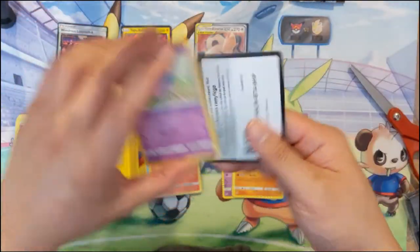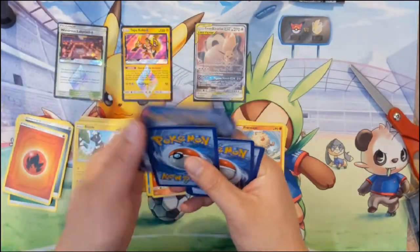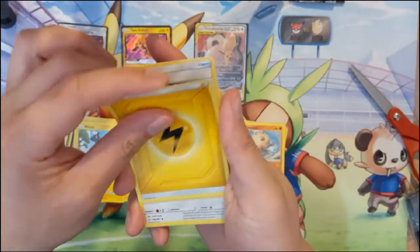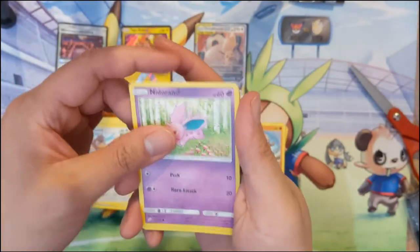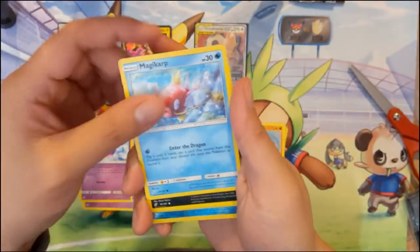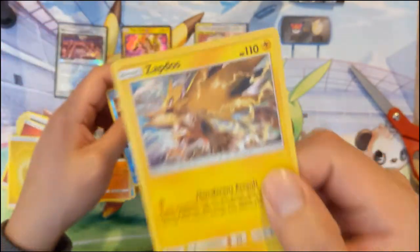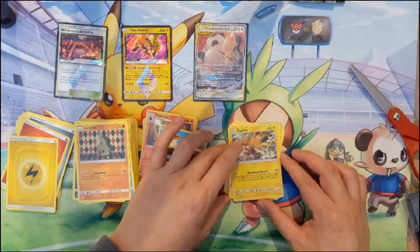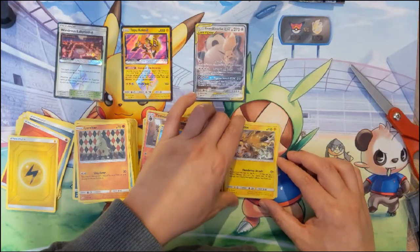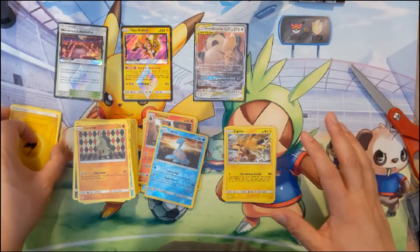Last pack of the opening — hopefully we get something good. We only have one GX so far. We got a Lightning Energy, Grass, Stunky, Memory, Persian, Farfetch'd, Nidoran, some Smog, Magikarp — enter the dragon — Zorua, reverse Lapras, and finally our last card is Zapdos. Very cool art and I actually like this card — if it was on your bench and became your active Pokemon it does 70 more damage, so for one energy. Otherwise it's quite bad, but there's some potential there.